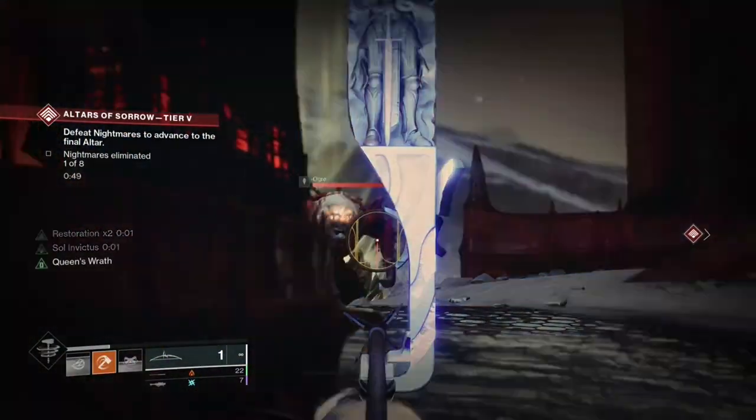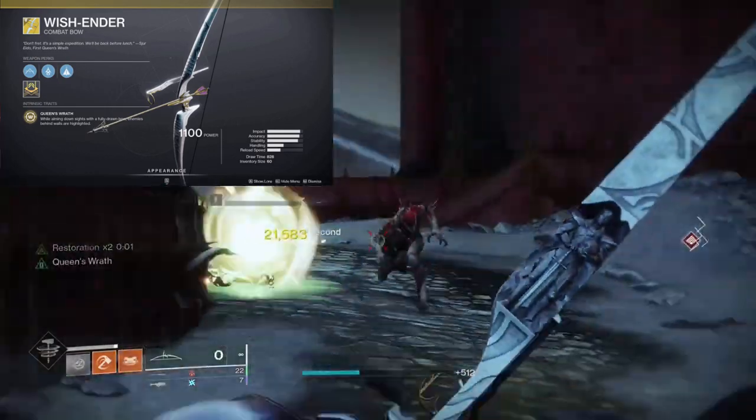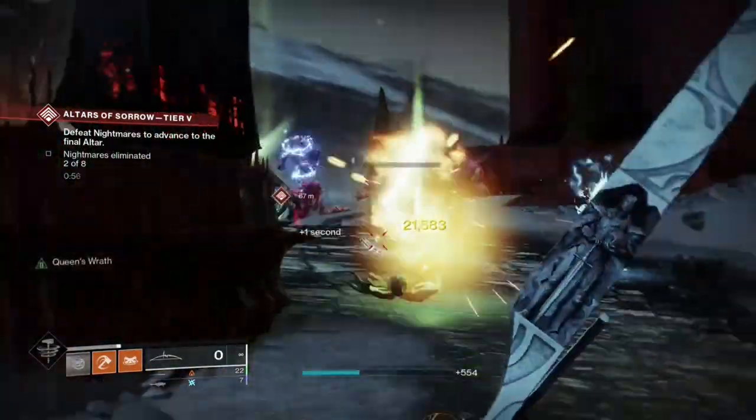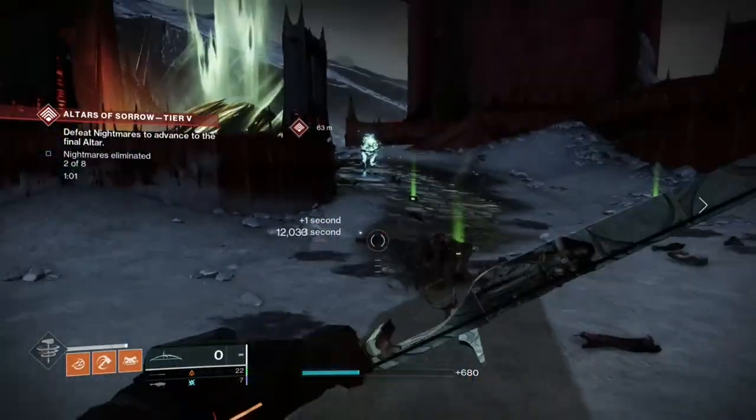Number four and the last exotic on our list is the Wish Ender, a kinetic bow. The perk on this bow is Queen's Wrath — while aiming down sights with a fully drawn bow, enemies behind walls are highlighted. The Wish Ender is a terrorizing force.